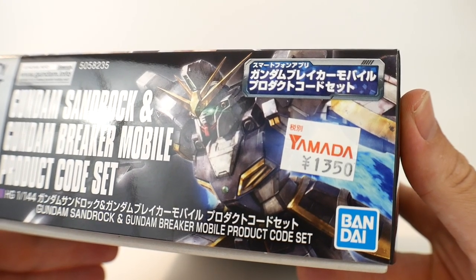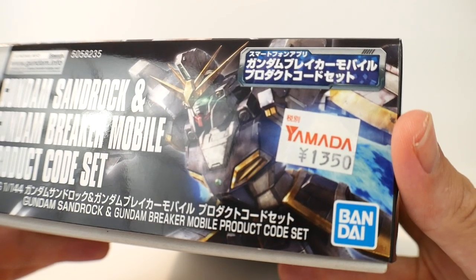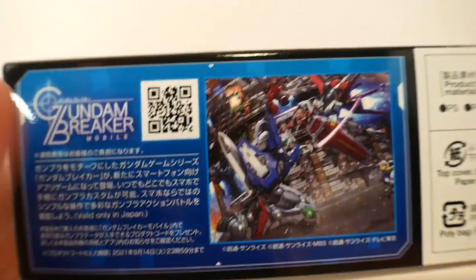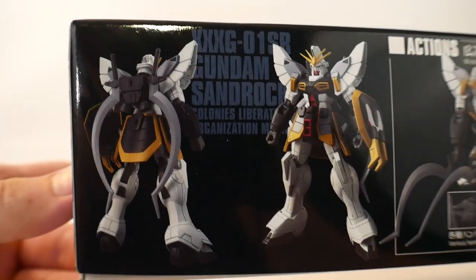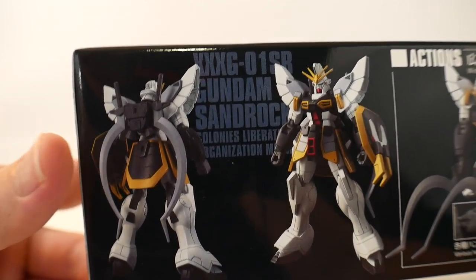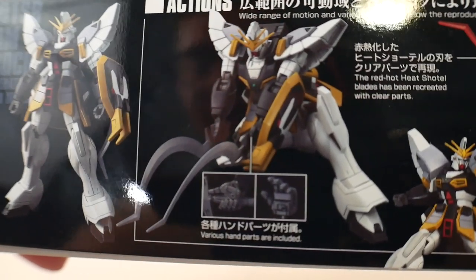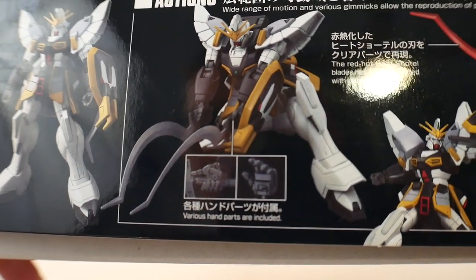Pricing is roughly about $17 online, but I managed to pick it up for about $13.50, and it's number 228 in the original high grade line. On the side it's showing a little bit of the Gundam Breaker info with a QR code in case you want to download the game. On the other side you get a front and rear shot of the Sandrock - it's not looking too bad. I'm really liking those little heat shuttles; they look pretty cool.